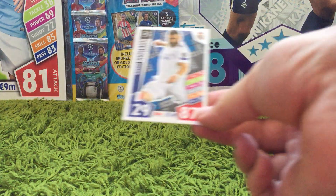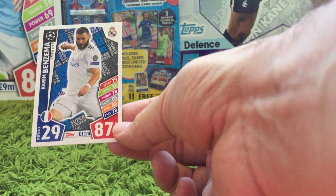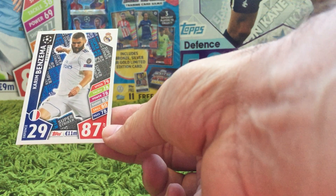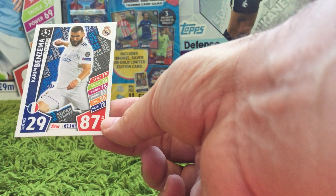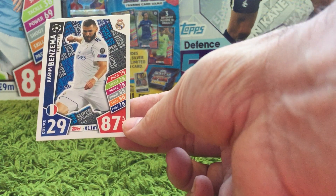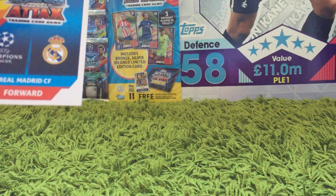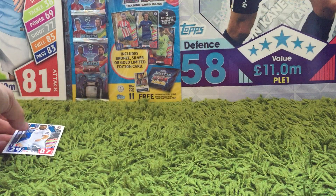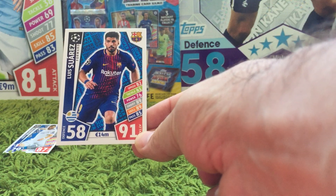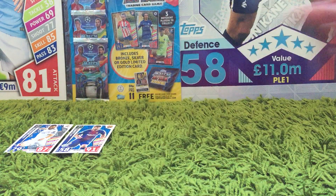So if we start with the first one — that's Karim Benzema for Real Madrid. You can see on the card it says Super Striker, and there's no number on these. Obviously there's a value and everything else is as you'd expect, but they don't have a number, which is a bit strange — you'd think they'd give them some sort of number whether it's ST or SST or something. But there's definitely no number appearing anywhere on the cards. The second one is Luis Suarez for Barcelona with 91 attack — a pretty good one for gameplay.